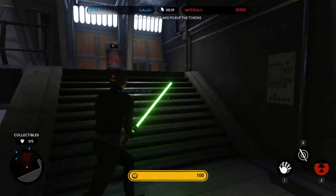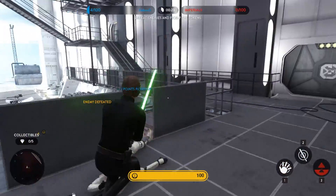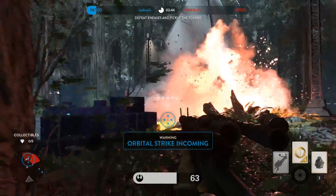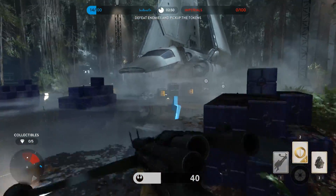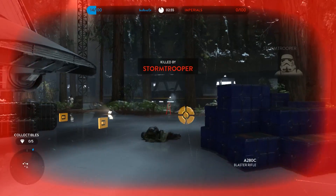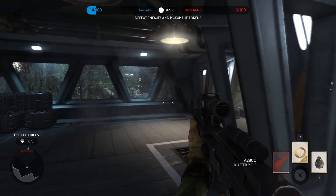Battlefront runs on an updated version of the Frostbite 3 game engine, which was made by the game's developer DICE, and powers some of the most impressive looking graphics around. You may have already seen this engine running other EA games, such as Battlefield 4, Battlefield Hardline, or Dragon Age Inquisition. From these games, we already know a bit about the performance characteristics of the Frostbite engine.